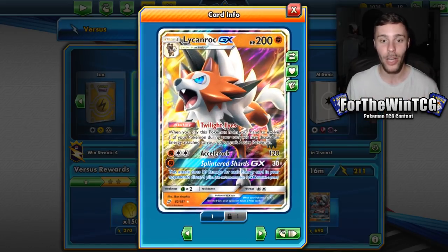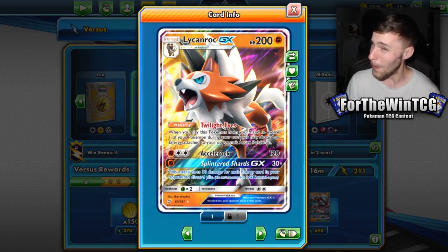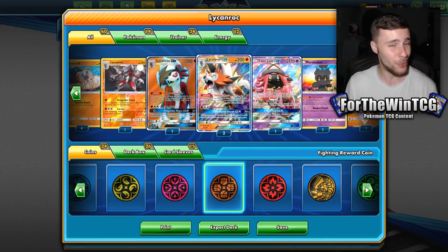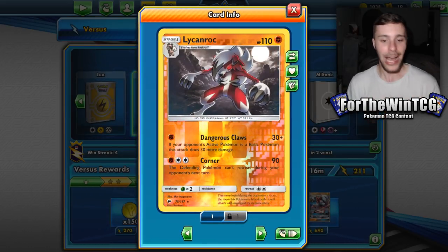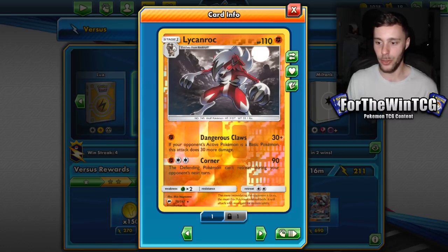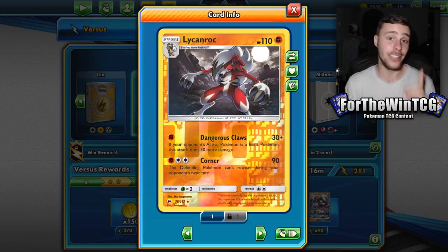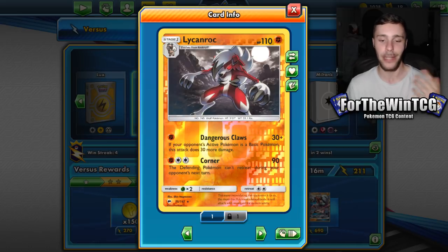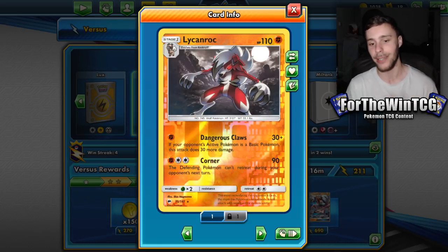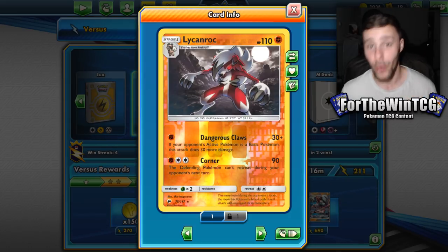We have the Bloodthirsty Eyes Lycanroc, we have the brand new Dawn Form Lycanroc, and we have this little bad boy that's been out for a while. I think it can work pretty well against Pikarom because it hits basic Pokemon for 60 damage. You can add Choice Band, Diancy, hit for weakness — add them all up. It's not getting a one-hit knockout against Pikarom if I'm calculating it correctly.